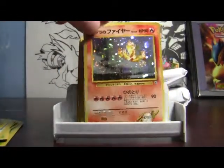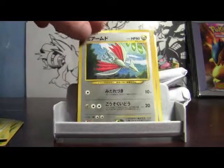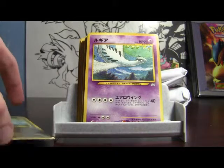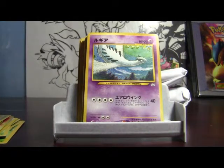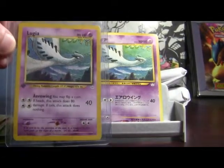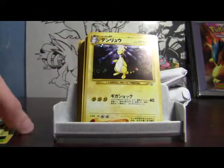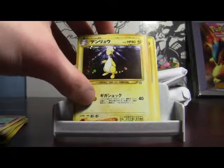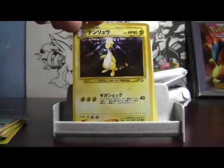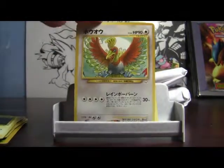A Blaine's Moltres Holo — look at the foil on that, wow. A Neo Japanese Skarmory — that's awesome. A Lugia Neo Japanese — wow. I actually have my first edition English right here beside it. I knew there were some good cards in here. He said there were a lot of Japanese cards, and these look way better than they did on the description. Here's a Holo Ampharos. There's a Ho-Oh.